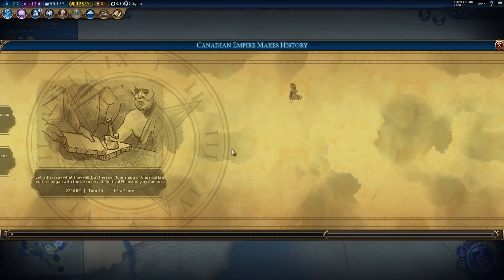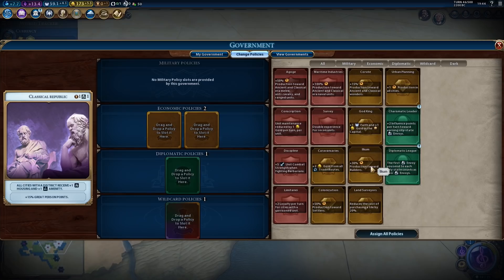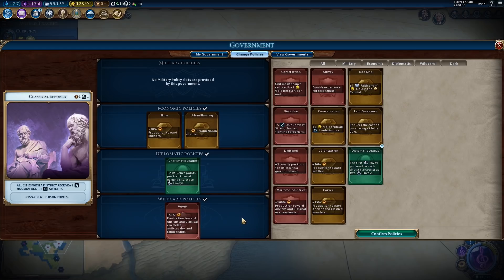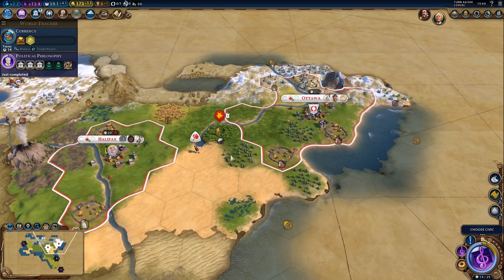How's our great prophet coming along? Let's pick the policies first. We don't need God King anymore. We probably want the builder bonus. We can also pick up Urban Planning. Probably don't need Discipline anymore. It's not like I have a lot of units. Plus two influence per turn is fine. Might be better to go for Colonization because we'll want another settler very, very soon. Yep, that makes more sense.